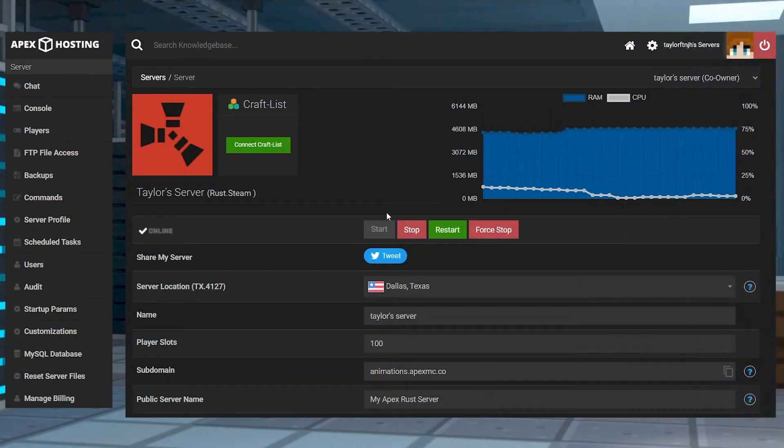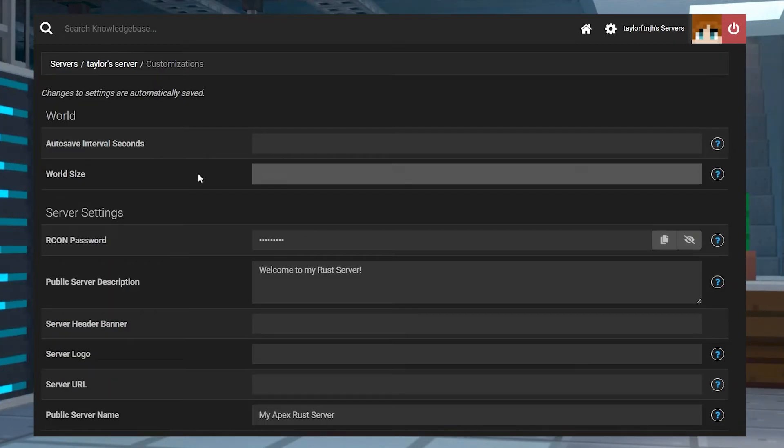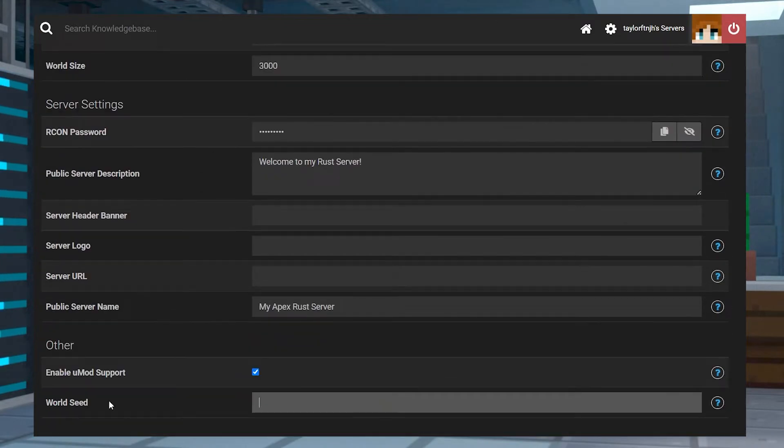Head to your Apex Server panel and stop the server. Find the Customizations tab on the left-hand side and click on it. In the World Size field, enter the world size from what you wrote down earlier. Then in the World Seed field, enter the world seed that you wrote down.